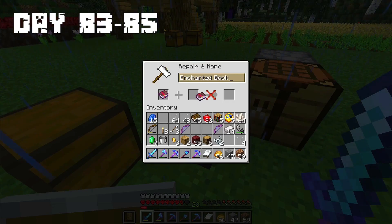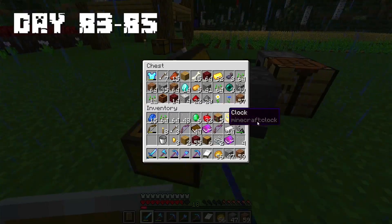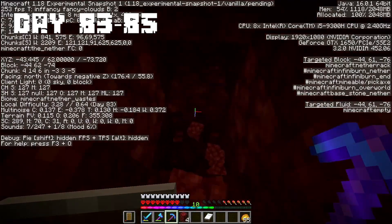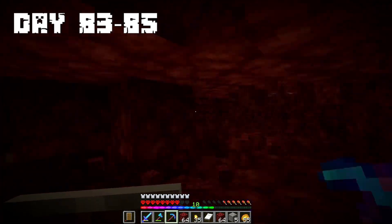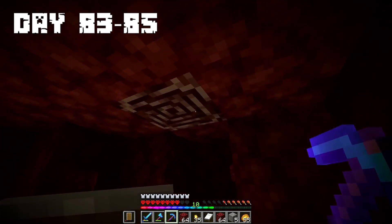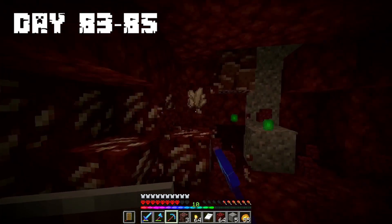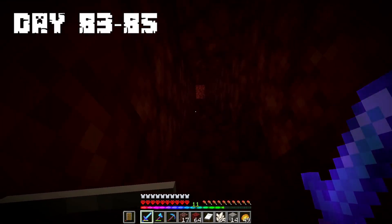Days 83 to 85: I combined sharpness books to make Sharpness 3, then added Looting 2 to my sword. I put Efficiency 5 and Mending on my pickaxe. After that I went to the Nether to mine some ancient debris. Exactly when I reached level 50 I found the first piece. I found another 2, then another one. By day 85 I returned home with 17 pieces of ancient debris.